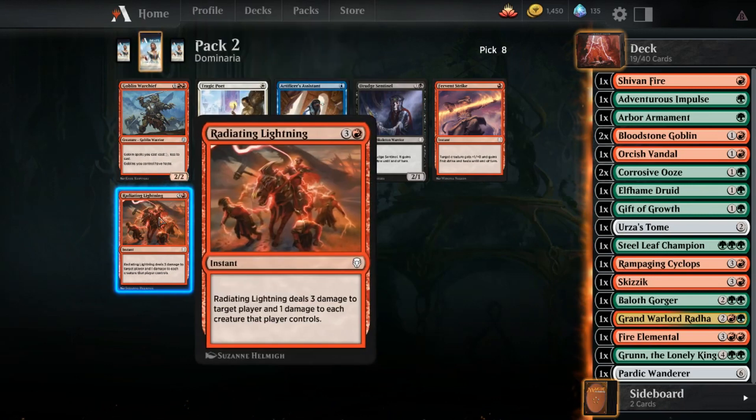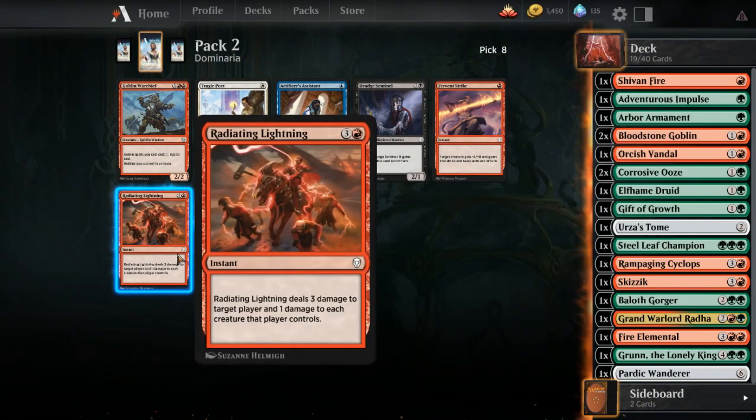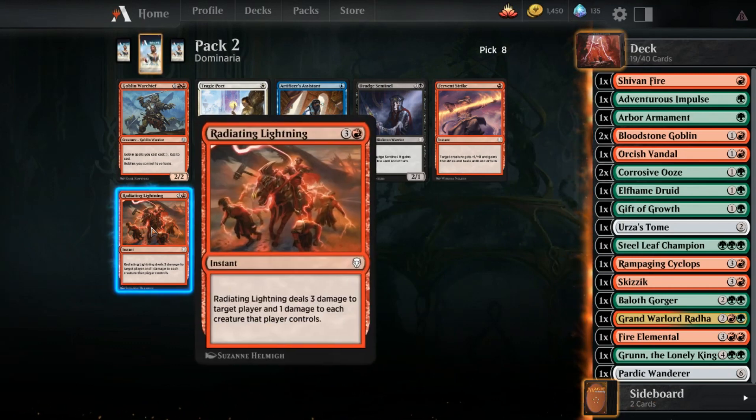Goblin Warchief - that's interesting, but Radiating Lightning's the pick. Thank you Evan. Would you like to stay in here and watch this draft? Let me get my food - he's getting food. Radiating Lightning is the pick for sure, because this is removal that hits small things. There are a decent amount of X/1s in the format, not as many 3/1s as there are in M19, but enough to make this matter.